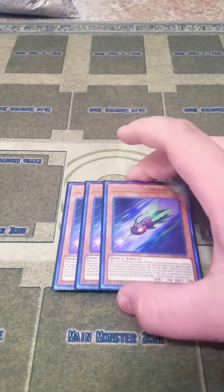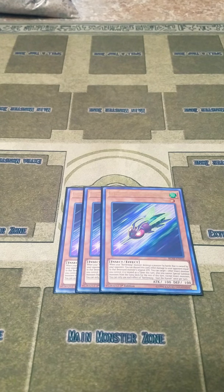Starting off with the monsters, I play three copies of Dart the Hunter. If a Battle Wasp destroys a monster, you can discard it to activate a Flame Wingman-style effect where your opponent takes damage equal to the destroyed monster's attack. And if it's on your field, you can target one other insect and make it a tuner, which is really good since this deck only has two tuners.